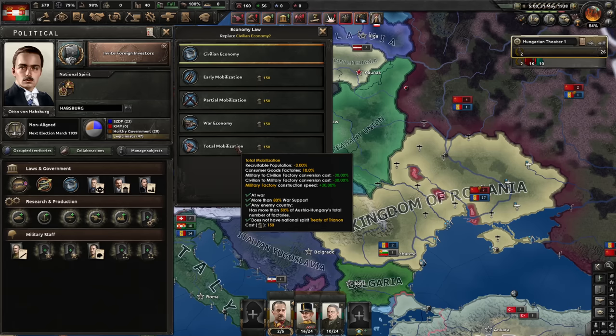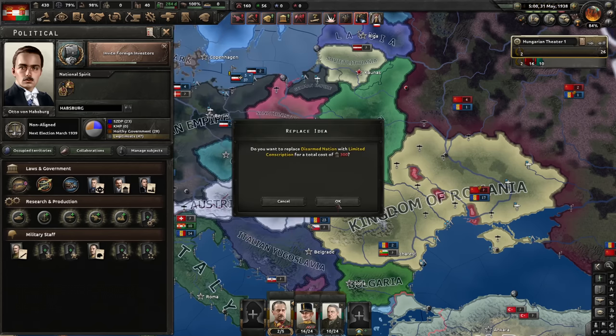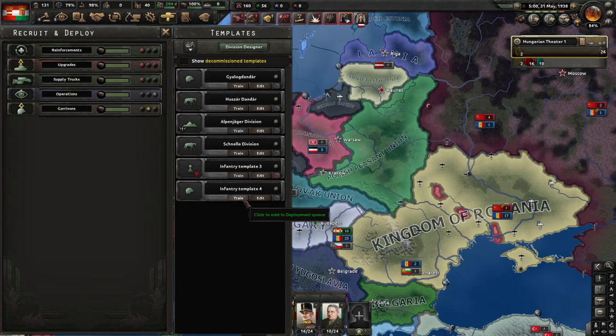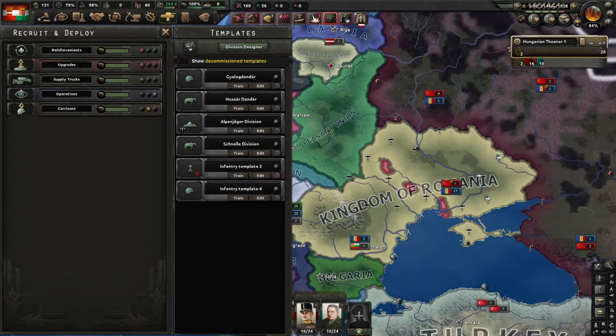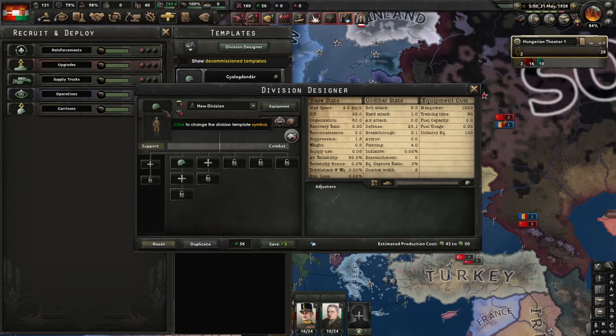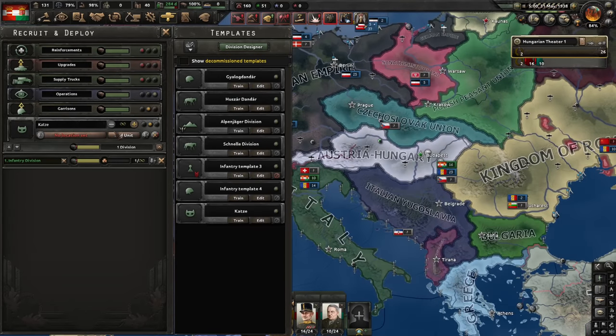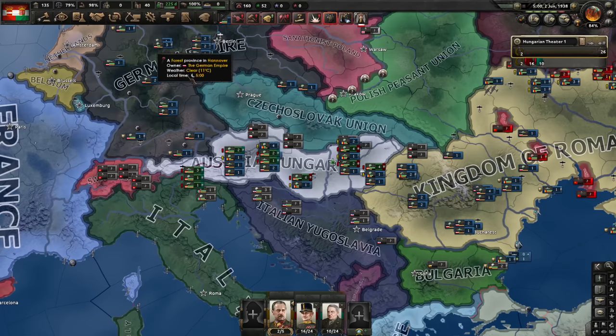I can even go to total mobilization, although I do prefer war economy. So war economy and limited conscription - I need a lot of troops so the Germans don't take over my faction. The Germans want to join my war against the SSR - not yet, my friend. Create an empty template with just one infantry with a kitten. Train a lot of those - let's go for a full army group, which means I need 94 of these. Mobilize that manpower.